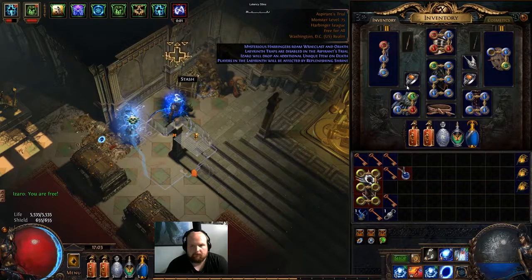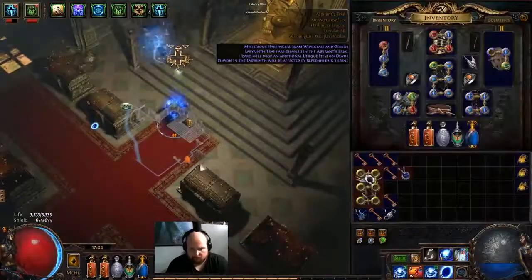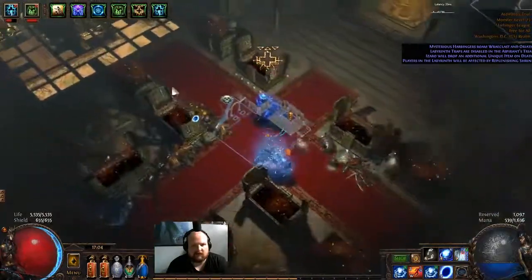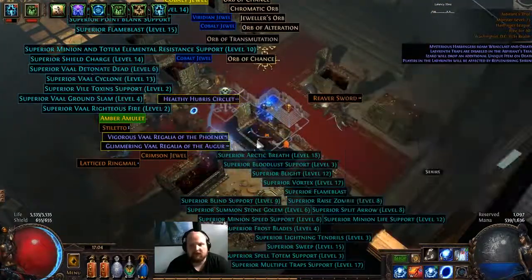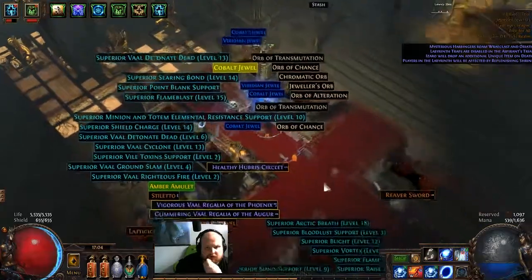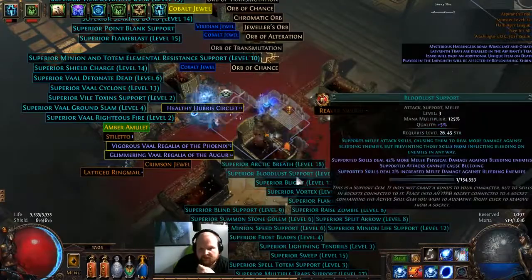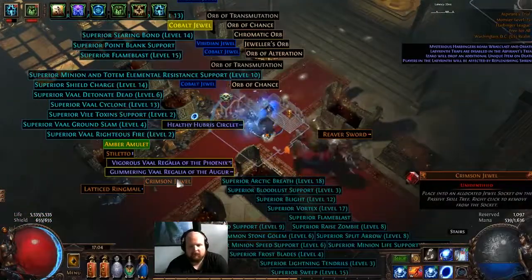Alright, let's see what we got. Vulnerability curse effect — that's not horrible. Two keys. Last time I got two keys I got an exalt. What have we got? 5% gem, 16% — is anything good? Nope, they're all shit. Amulet, rings. Man, bloodlust is good — so many good ones there.